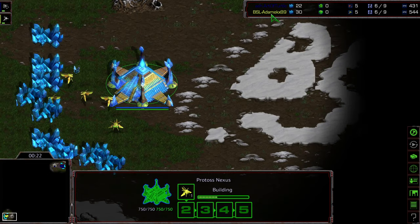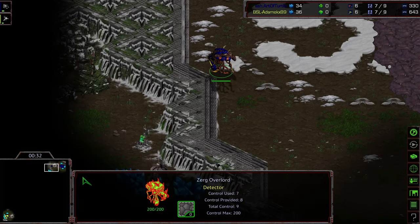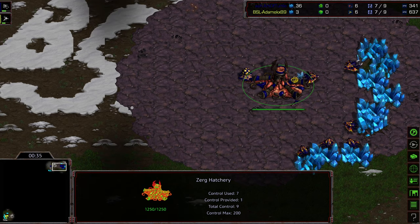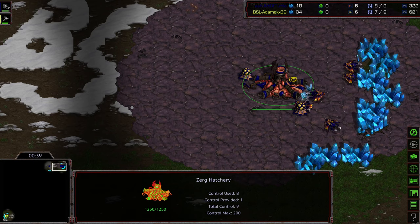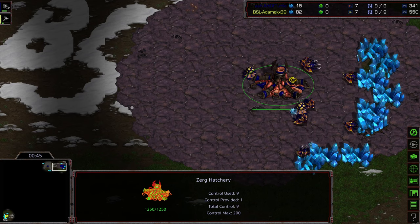We have Adame, actually on his BSL account, as the yellow Protoss. I believe this is on BSL Aidrunner. Great match one. I feel like Arditturtle just had a miss rally and lost control in that space, and that plus the storm drops is really what Adame rode right into the final match.